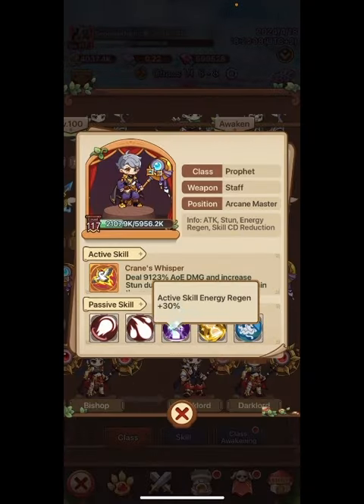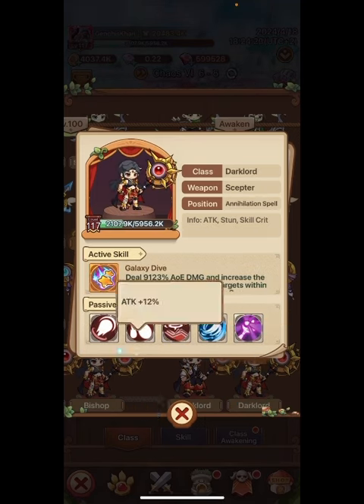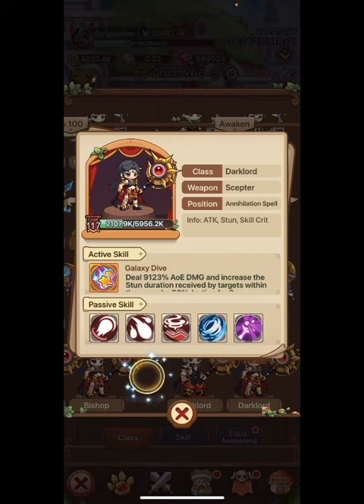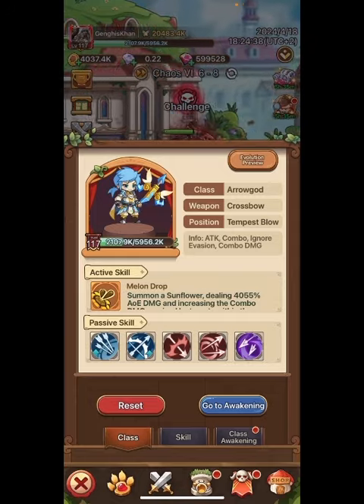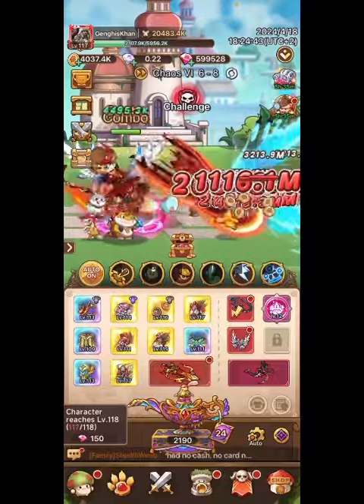Prophet has more built-in stun and skill regeneration. This one's really interesting — the more you stun, the faster your skills regenerate. And then if we look at Dark Lord, it is just all about high attack. In particular, get the target below 50% and then really deal damage to them. So you want to come out of the gate running with high skill crit and hope to finish them off really quick. The Prophet is more about keeping them alive, stunning them so they can't attack you back.